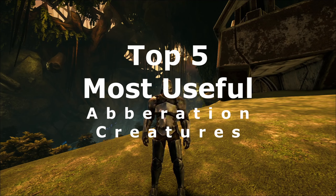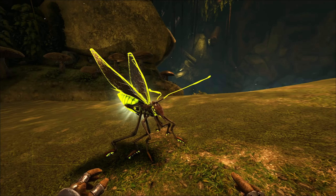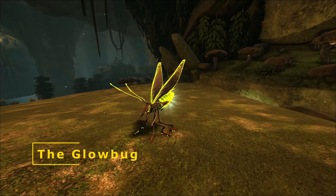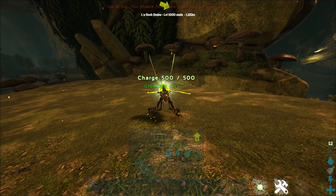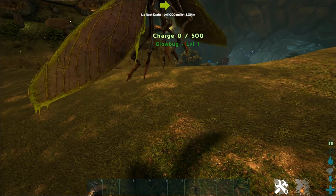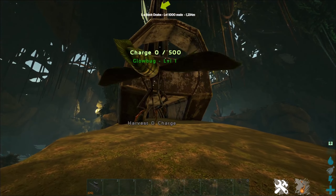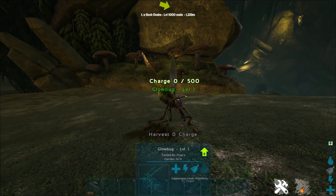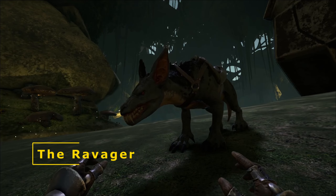Here are five of the best creatures in Aberration. Number five is the Glow Bug. This isn't a tameable creature but it is very useful as you can harvest charge from it. This is useful for charging batteries and other appliances, so it essentially acts as a portable charger.